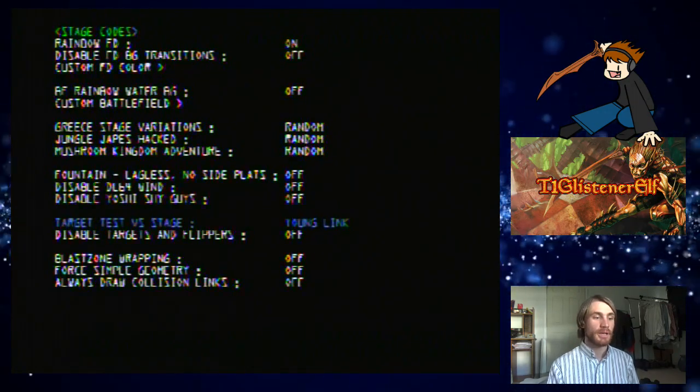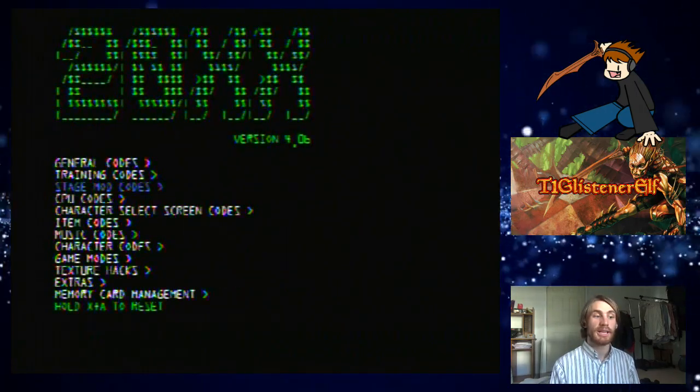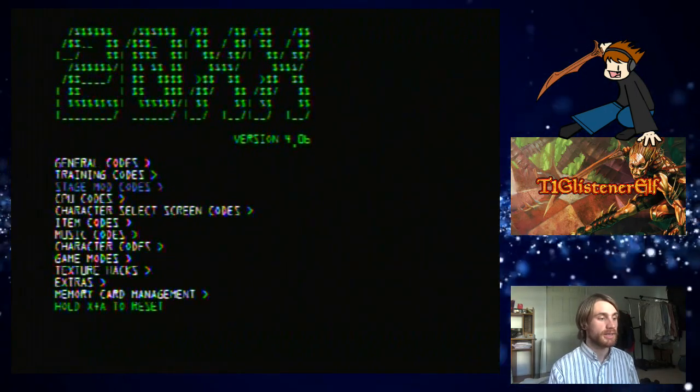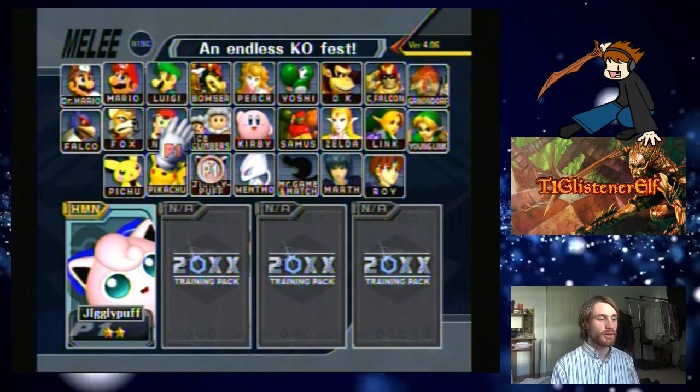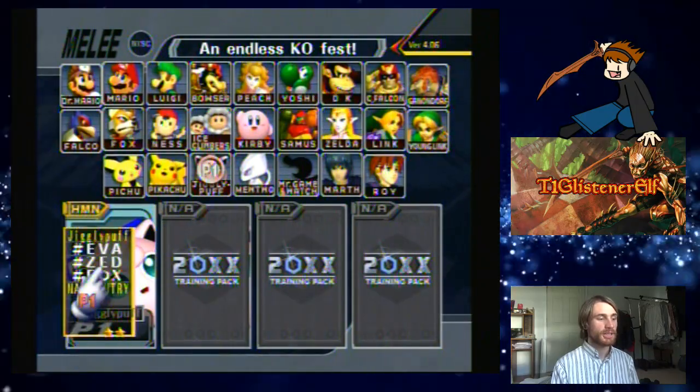So as you can see on here, we are starting off with Young Link's stage. This is 20XX version 4.06. Going to Melee — already got it set to my Jigglypuff.